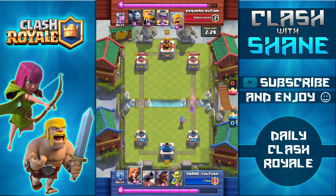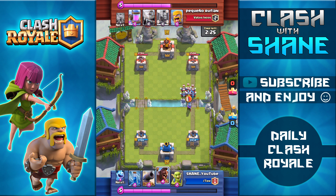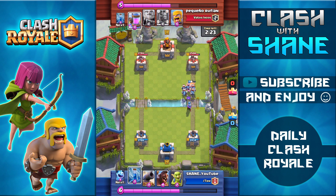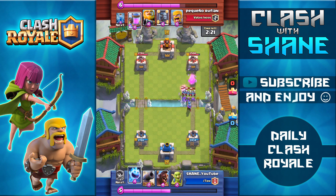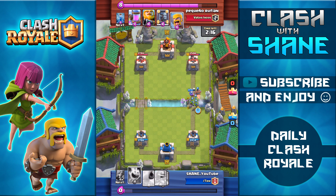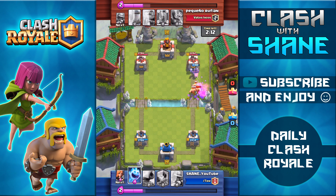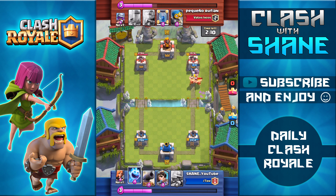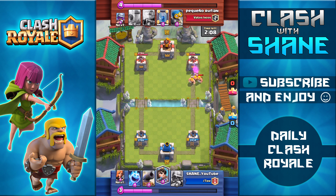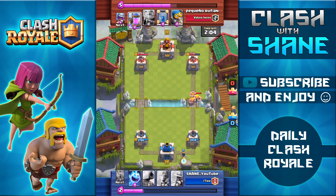Musketeer going down to counter his troop, and then I'm going to start setting up a counter push here with the Valkyrie up front, but unfortunately he does drop down the Minion Horde as well. So I'm going to go ahead and use the Zap spell, hopefully save my Musketeer, and then try and set up a Hog Rider push, because the Musketeer is still alive and I want to maximize the use of my Elixir. As a result, the Hog Rider makes it to the tower, doing some decent damage, bringing it all the way down to 1700 health.